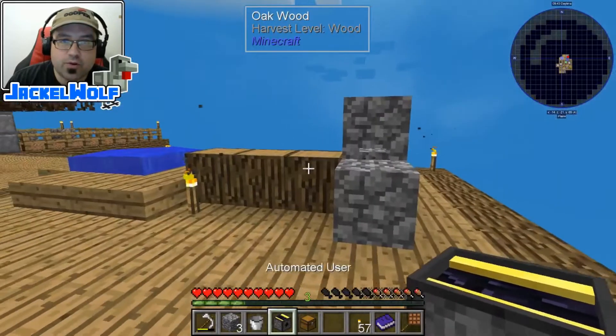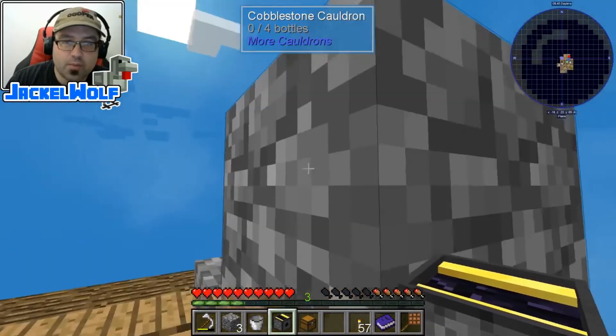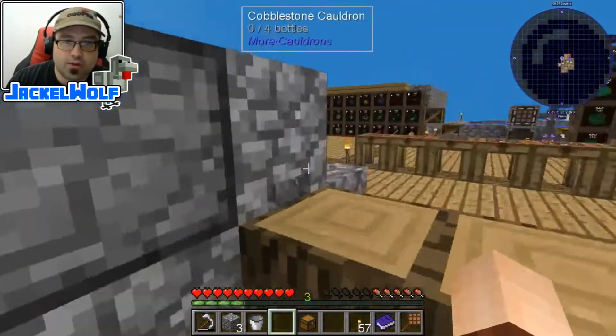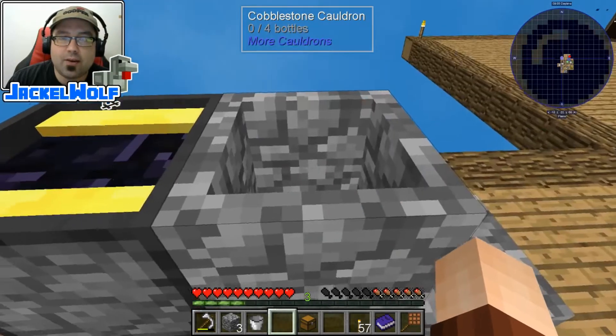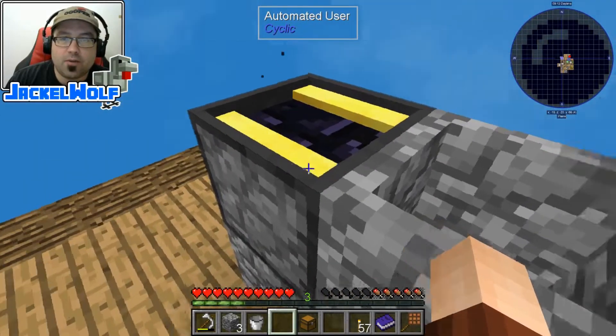What we want to do here is we want to place this feeding into this cauldron. Because this is up, it's a little bit difficult, but we're just going to right-click there. As long as that hole is pointed into that cauldron, this is perfect. An automatic user will take any input item and use it with the area in front of it. So what we want to do is we now need to feed this full of cobblestone.